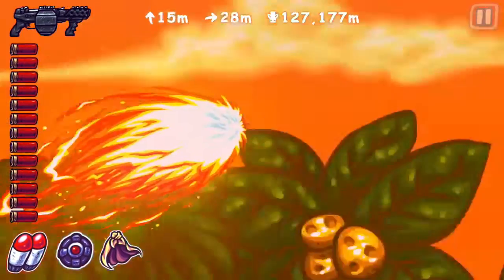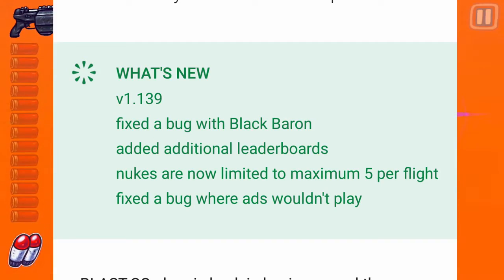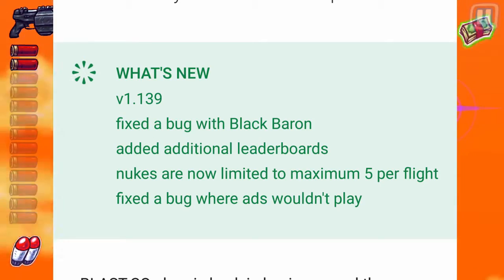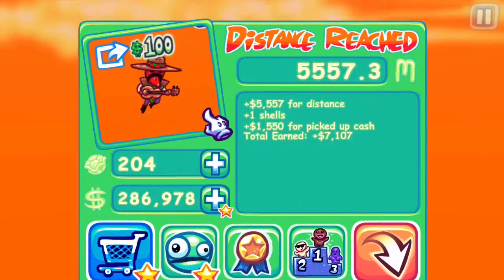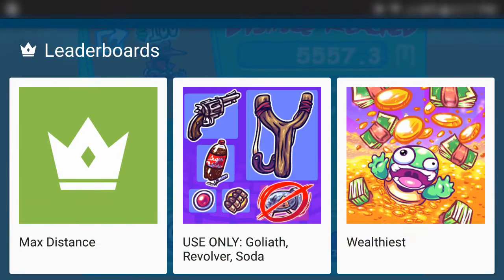The new update basically added some new stuff, bug fixes, and a new leaderboard. We're gonna jump into this right now. If we go to the leaderboard, you can see there are three new things — the first one is your max distance, which is basically the people who get the highest distance.